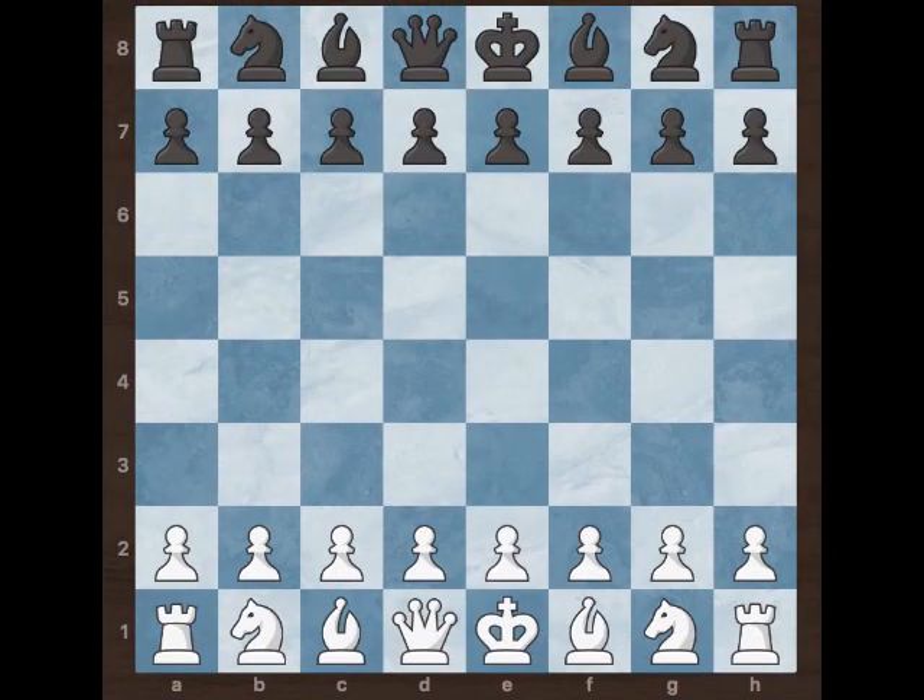Hi guys and welcome back to the channel. Today we see a game between Edwin Adams with the white pieces and Carlos Ripito with the black pieces. This game was played in New Orleans in 1920. We have e4 e5.